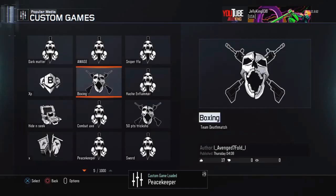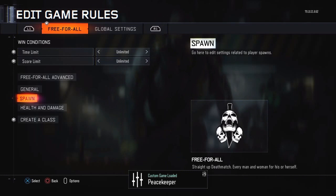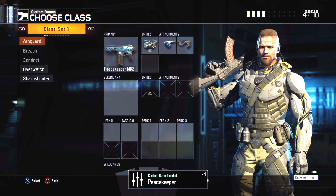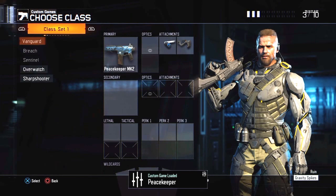Once it loads, you can go to edit game rules. Go to the preset classes and there will be a Peacekeeper option. You can't use the weapon directly because it's darkened — I don't own the weapon.